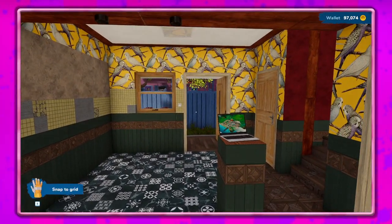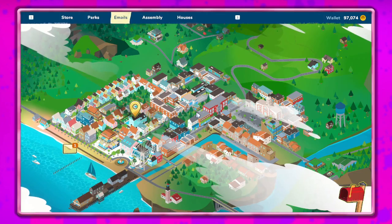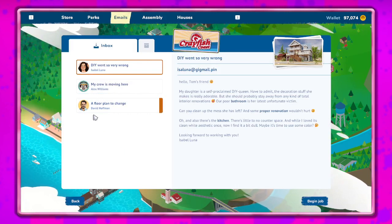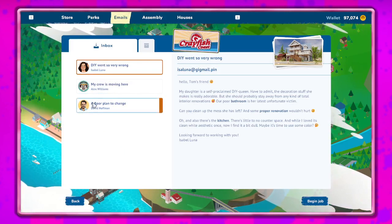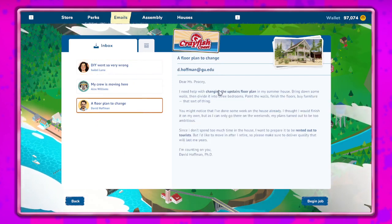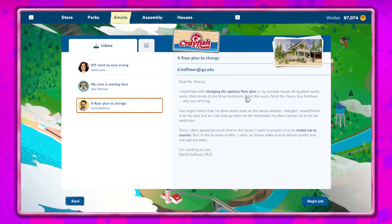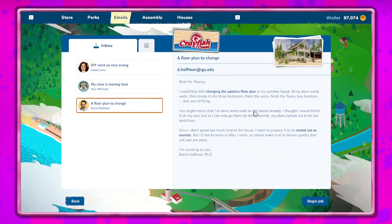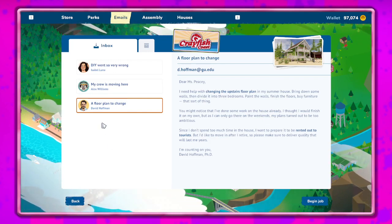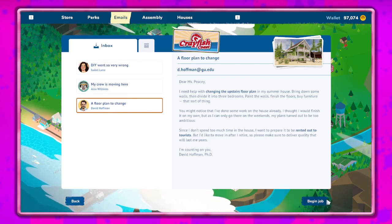Hey guys, it's Petunia Gal and we are back over in House Flipper 2. Hope you're having an awesome day, let's get to it and see what fun we can have today. I was trying to decide whether to go with a job or getting a place, so let's bring down some walls. If we do this one we get the other tools unlocked, I'm pretty sure.